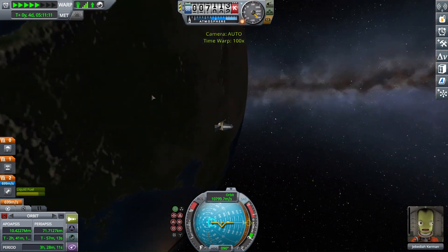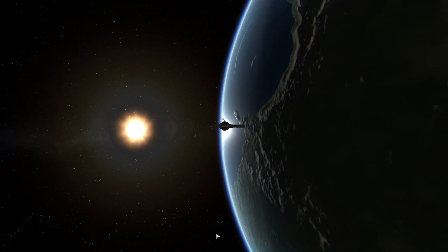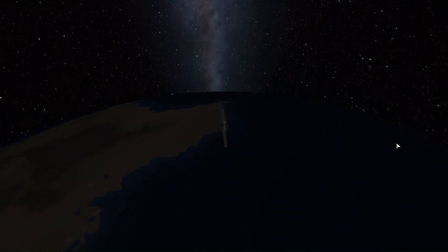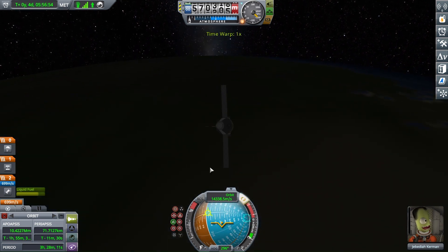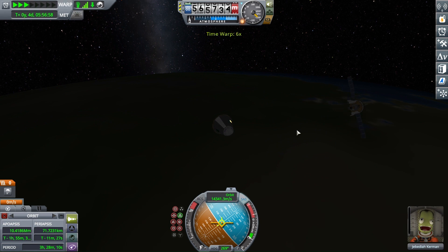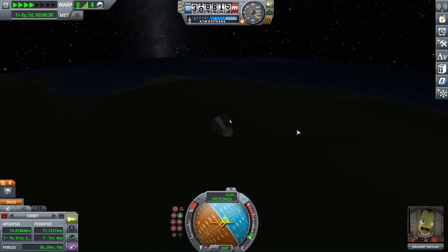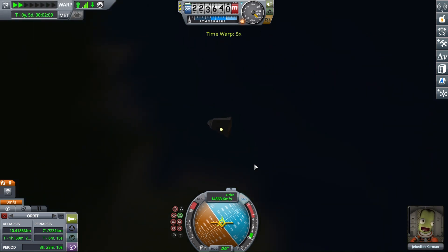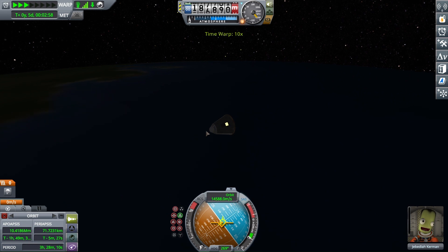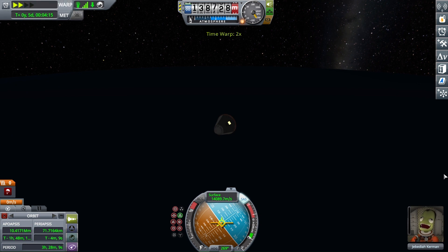And now we shall prepare for re-entry. Now, in this mod I made, re-entry for some reason doesn't actually scale up like you'd think it would. You'd think I'd just burn up immediately, right? Because I'm going like 15 kilometers per second, but for some reason I barely experienced any re-entry heating actually testing this out, so we should be completely fine. In tradition, Jeb is awfully happy about traveling through the atmosphere at 14 kilometers per second, as he is.